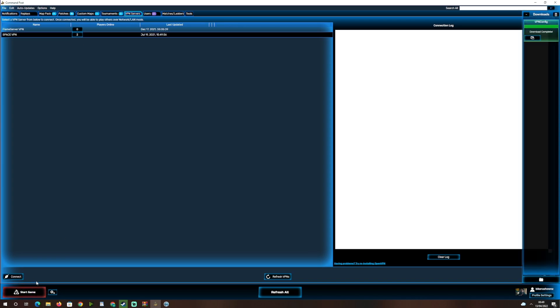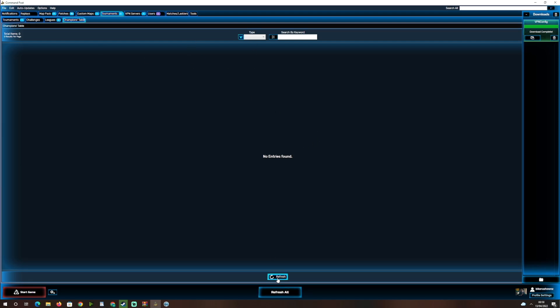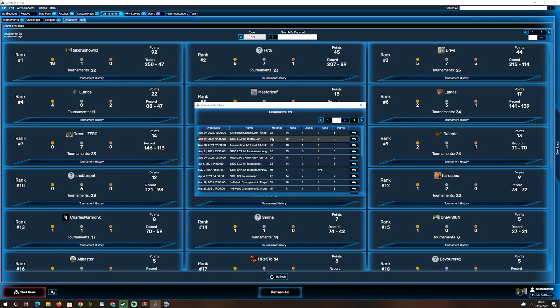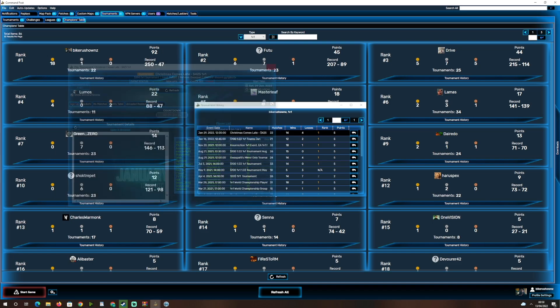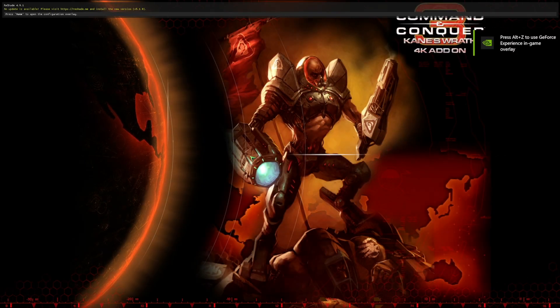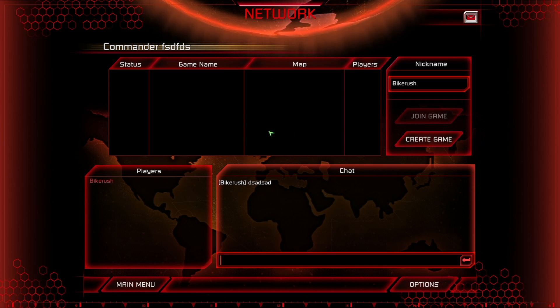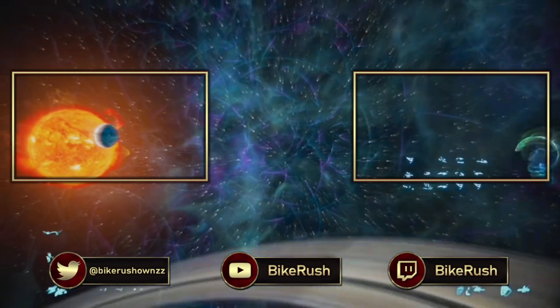Most tournament players use a VPN. You can connect to the VPN servers directly from Command Post. To use it in-game, run the game, go to Network, and the VPN server will appear there. Command Post also has a champions table showing the ranking system for tournament wins and losses, plus full tournament history with brackets and match results. That's pretty much everything you need to play Kane's Wrath nowadays.